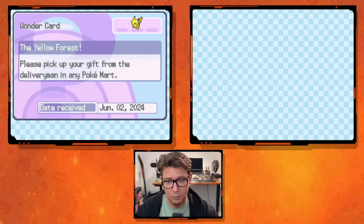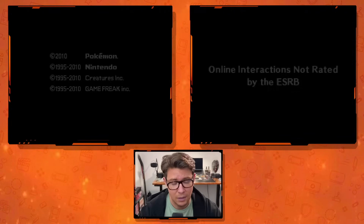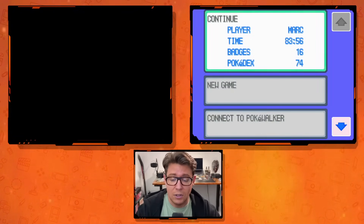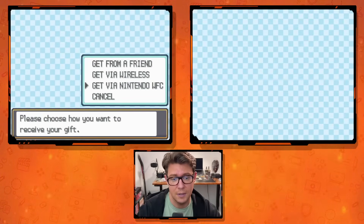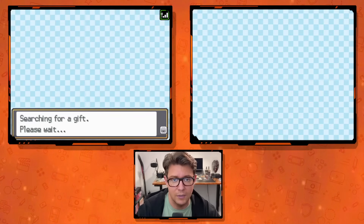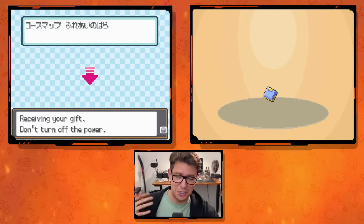In some earlier tests I first got a shiny Entei, then a Pikachu, a Jirachi, a shiny Raikou, and a shiny Suicune. The gifts are super random. I don't even know what the Yellow Forest is — I'm here for the Pokémon. After gathering that card, I think on Soul Silver I can get maybe two more, but it may vary depending on what game you're playing. I was reading it could be up to 20, but in my tests it's been three.